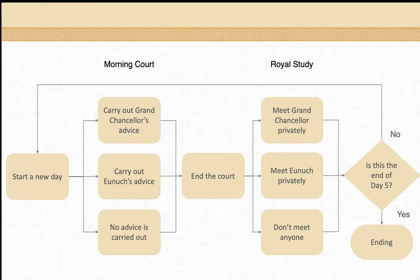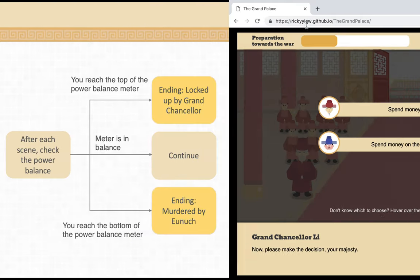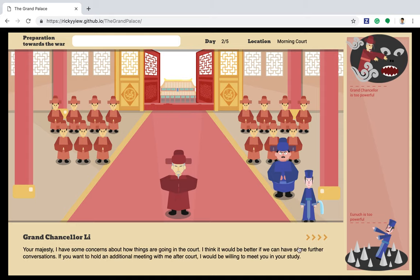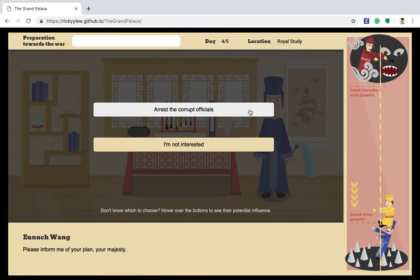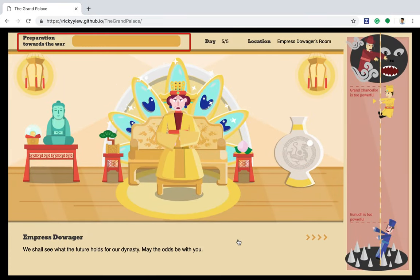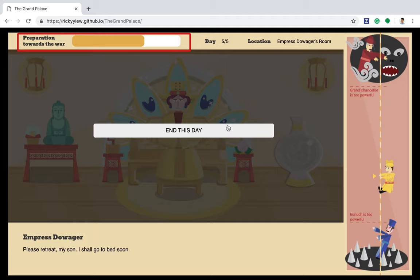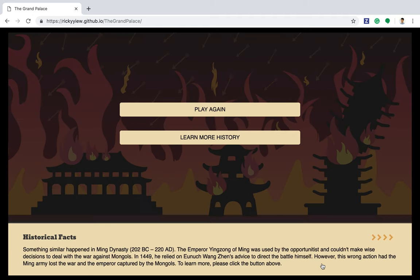This same daily structure will repeat for several more days until the end of day 5. There are 4 innings. If you let the Grand Chancellor get too powerful, he will overthrow you and lock you up. Similarly, if you let the Eunuch get too powerful, he will overthrow you and you will be murdered. If you make it to the end of day 5, the game will judge whether you have filled the war preparation bar. If you have, you will reach the good ending; if you haven't, you will lose the war. At the end of each ending, the game will tell you which emperor in history had a similar experience, and guide you to an external website to learn more about Chinese history.